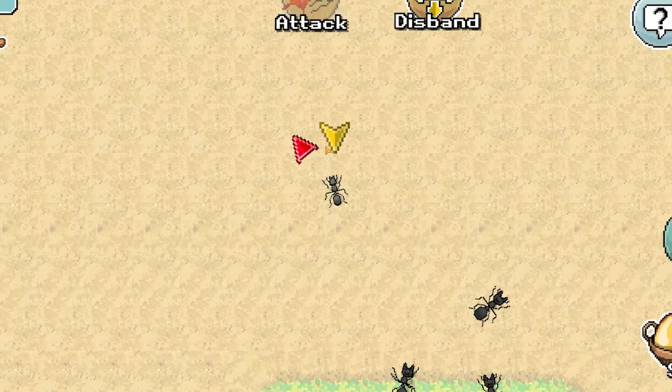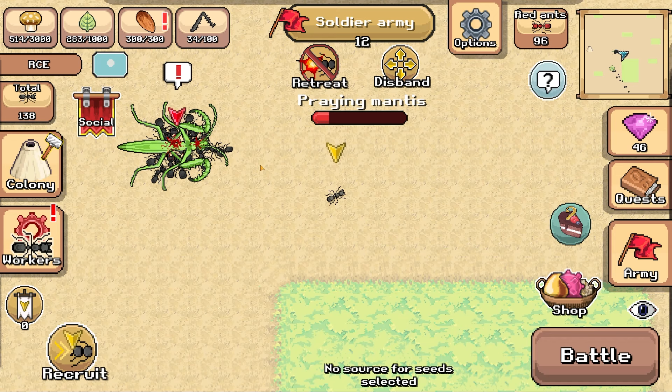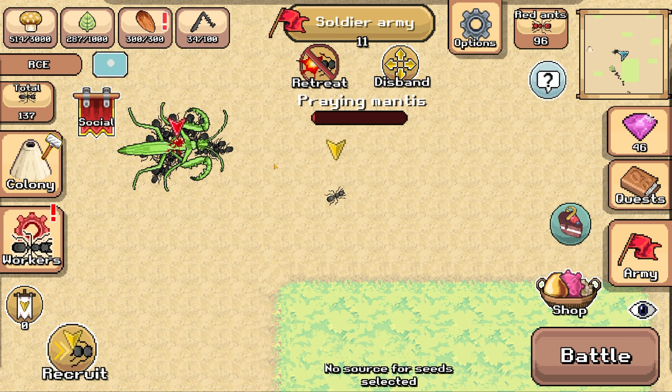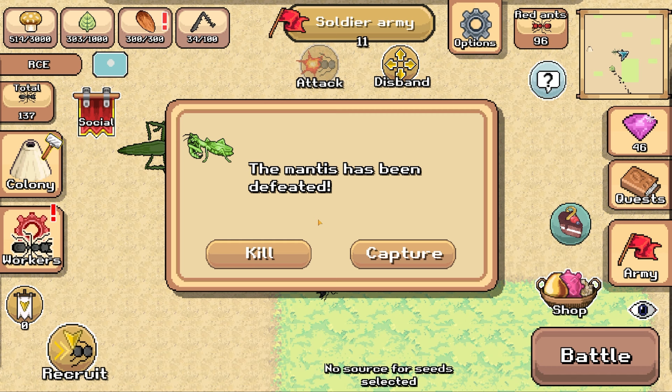We attack, attack, eat it. It looks like we have just about defeated the praying mantis. Now we get to decide - do we want to kill it? Because if we kill it, we can gain some insect parts, which we only have 34 of at the moment, and we can use that to upgrade our colony. Alternatively, we can capture it, which I'm going to do.